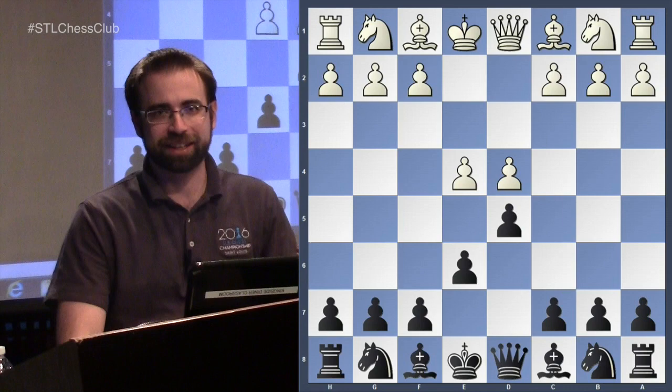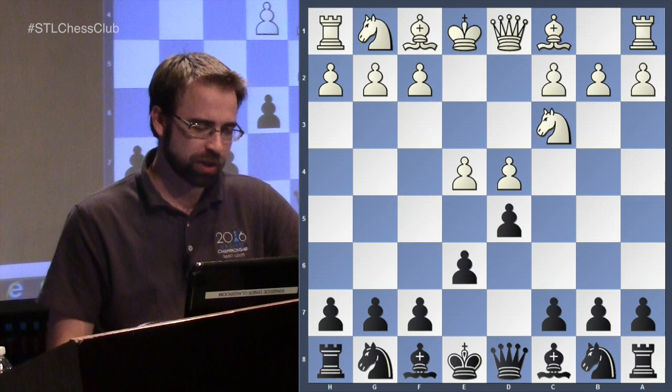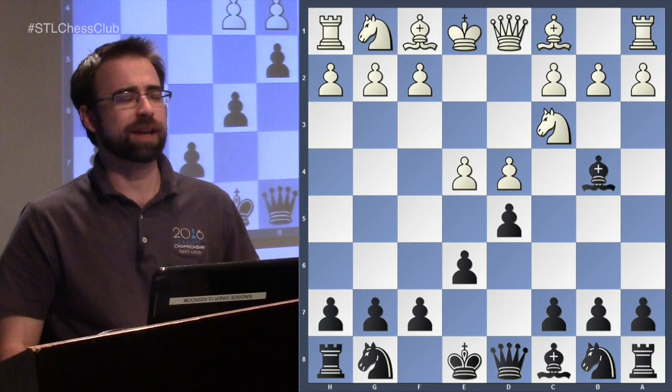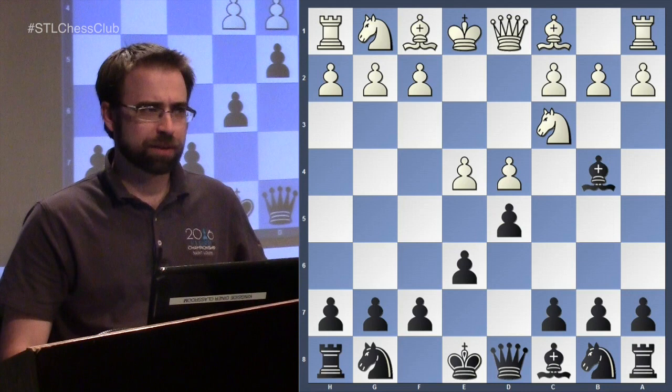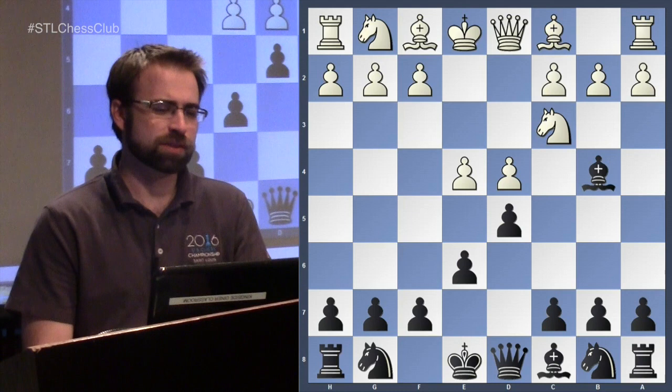As Lulu Wojcik has taught us, black strikes at the center like a bolt of lightning. Hopefully you've all watched the 'Learning About It with Lulu' series, because she comes up with lots of good metaphors. In this position, the most classical response — the most common way to protect the e-pawn — is knight to c3. Instead of playing knight to f6 or the Rubinstein bishop to b4, we have the Winnower. When it first came into fashion, it was thought to be somewhat dubious.